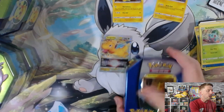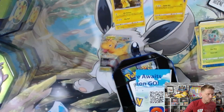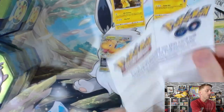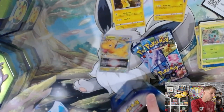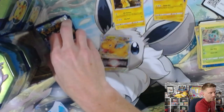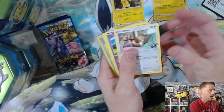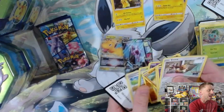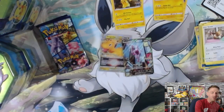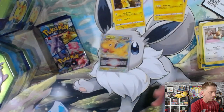We'll break into number two. We really like to open a sealed case to get a feel for what we can expect. Holy buckets — we started off with a bang this time! We pulled the alternate art Mewtwo V! Are you kidding me?! Oh my goodness, that is absolutely insane. Holy cow, look at that — that is so crazy.